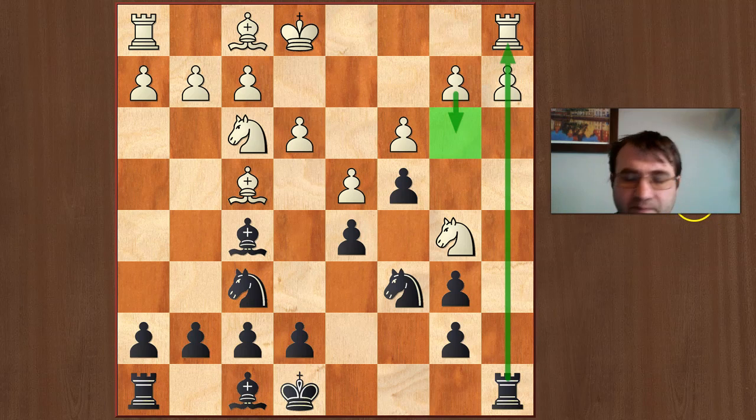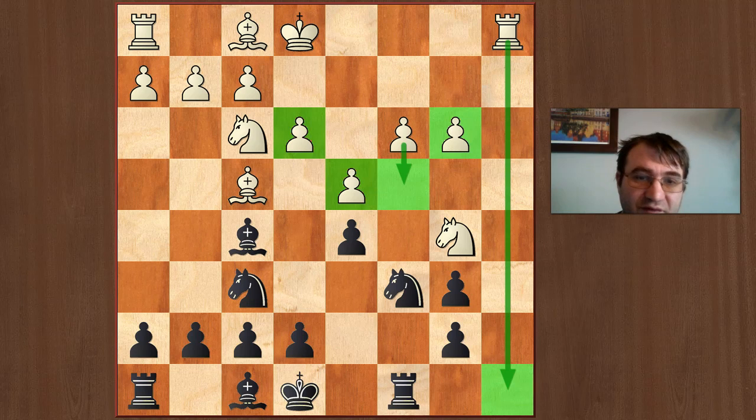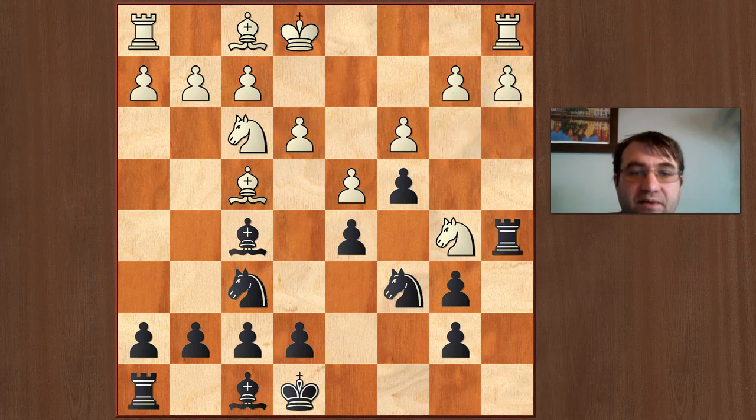We do have to be a little careful because the real problem with black's position is the extended c-pawn — we're concerned that in certain situations white could play b3. Right now if white plays b3, it's not an issue because we have this open a-file: b3 is parried by cxb3 when they can't reply because we have a handy pin against the rook on a1. So what we don't want to do is play the natural-looking Rc8 to guard against Nc7, because then they'll play b3, cxb3, axb3 — that's probably a big advantage for white, with the open a-file and nice central pawns.